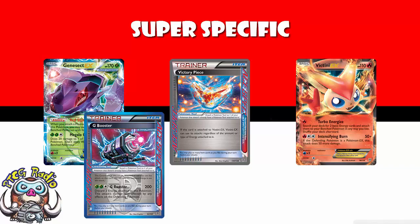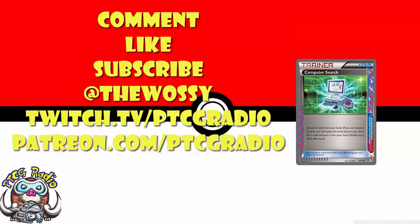And that, ladies and gentlemen, is why Computer Search is so expensive and the options you've got for replacing it. But I want to know what you think — tell me your favourite non-Computer Search Ace Spec in the comment section. Make sure you like this video, subscribe to this channel, follow me on Twitter at TheWossie, and Twitch at twitch.tv/ptcgradio. If you want to support this channel and get some bonus pods, go check out patreon.com/ptcgradio. Bonus pod 4 is going up on Saturday. But the most important thing is always look after yourselves until next time. Thank you very much for watching — my name's Ross, and you've been watching PTCG Radio.